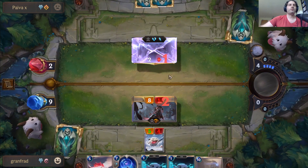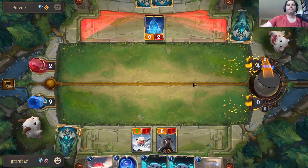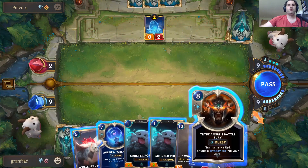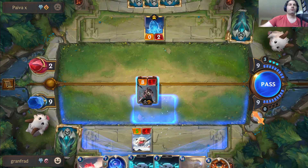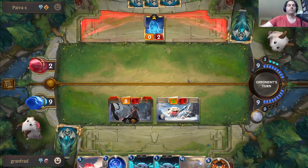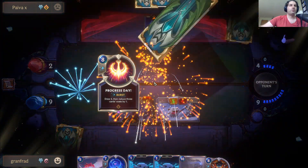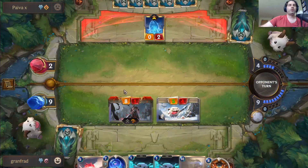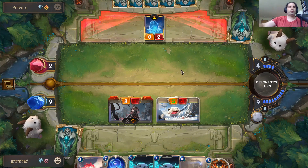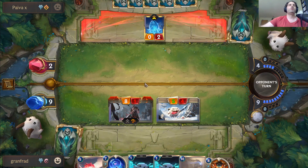Actually it's better for us if Tryndamere dies because he comes back as a 9/9. They got their egg. Okay, we won't give them a chance to play a creature — we'll go straight into attacking. We've got Tryndamere's Battle Fury, so I think we should be okay. If they frostbite something we can counter it with Battle Fury on whichever creature they target. I think they're just done.